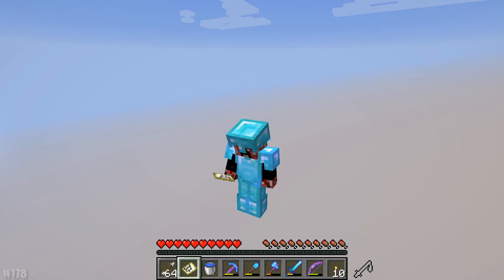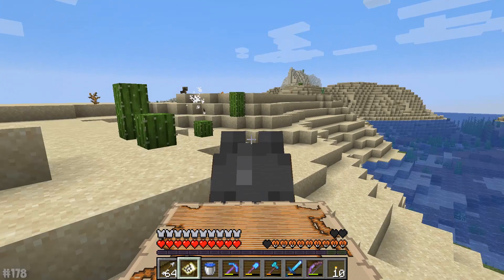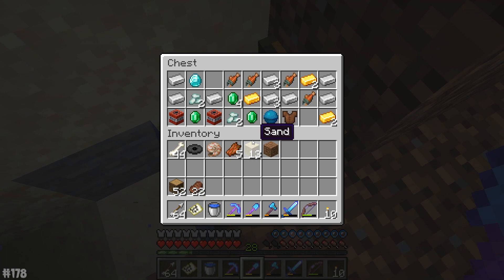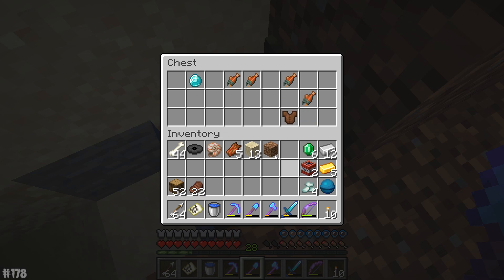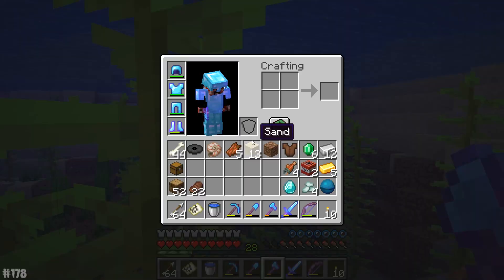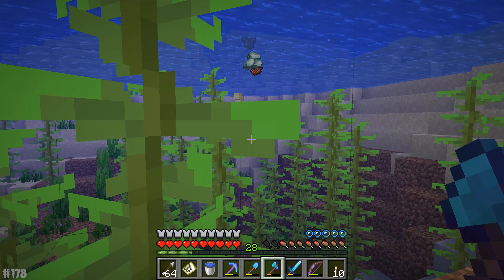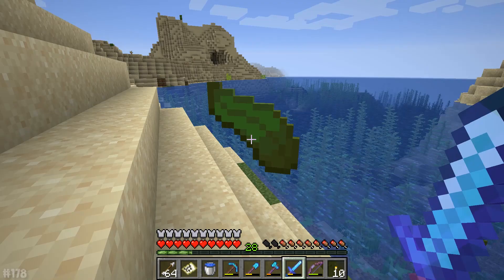Yes, it is invisible. You're just kind of stupid, aren't you? You're not freaking Houdini, you jerk. Another heart of the sea and a whole bunch of treasure. A diamond for our troubles and some food. Let's break that chest and then we're going to get rid of all of the junk we have — Nautilus shells, leather tunic, prismarine crystals. We just don't need them.